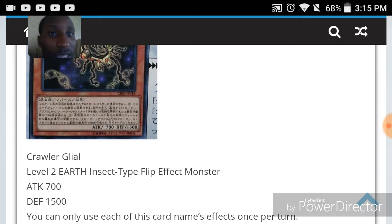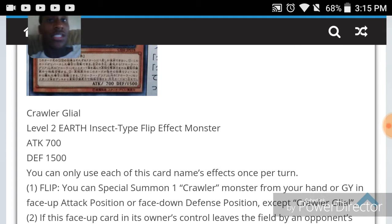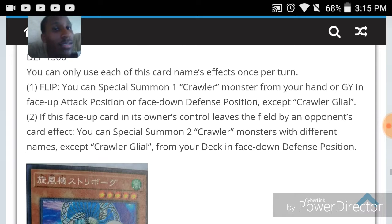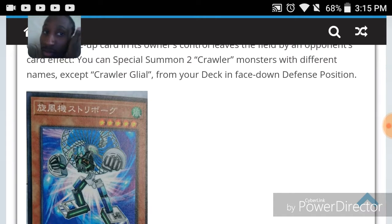Crawler Lyle is a level two earth insect-type flip effect monster with 700 attack and 1500 defense. You can only use each of this card's effects once per turn. Flip: you can special summon one Crawler monster from your hand or GY face-up attack or face-down defense except itself. All the Crawlers seem to share the same second effect.